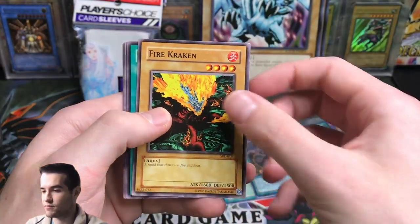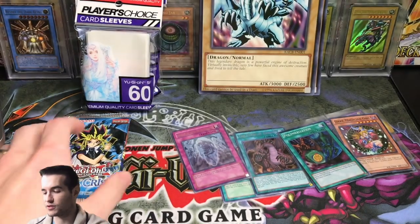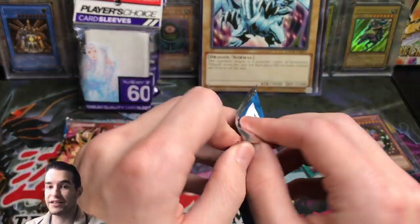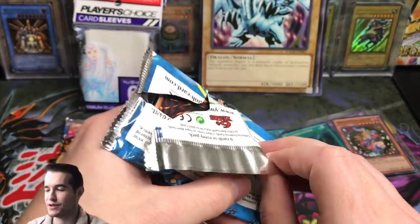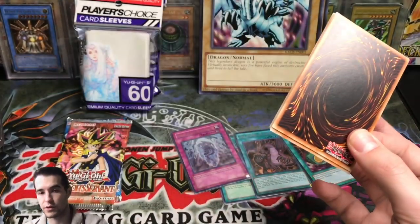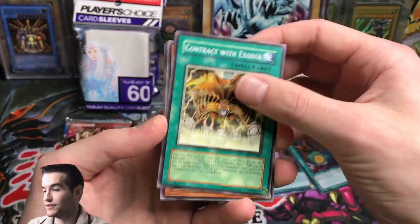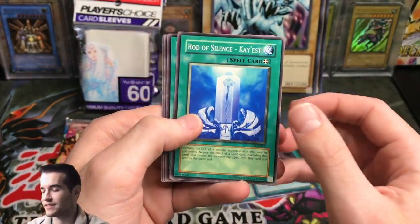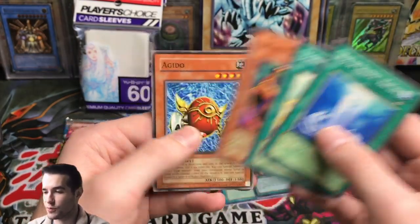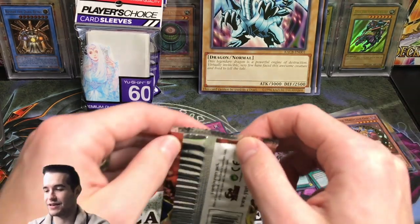Pharaoh's Servant: Jigglin Bakudan, Final Destiny, Fire Kraken, Tailor the Fickle, Mystical Tomato, Red Archer Girl, The Reliable Guardian, Whiptail Crow, and Gravekeeper Servant — nothing there. Dark Crisis — maybe an Exodia Necros. I don't know if you guys have seen my double Exodia Necros video but it was pretty amazing. We could get a Shinato King of Higher Plane, a Skull Lord Archfiend and Lightning. Contracted with Exodia — pretty cool. Zulga, Ojama Green, Vile Pawn Archfiend, Guardian Vow, Rod of Silence, Totem Thanksgiving, Dark Scorpion and Agado. Unfortunately no Guardians.